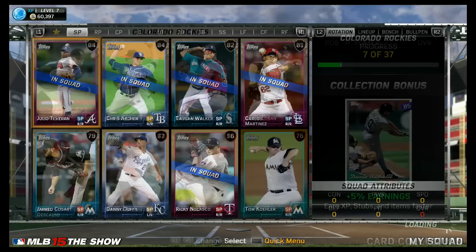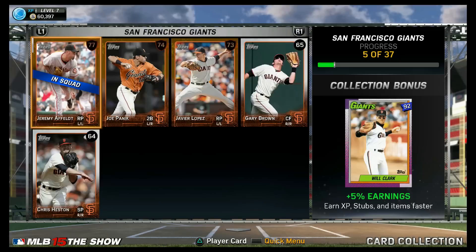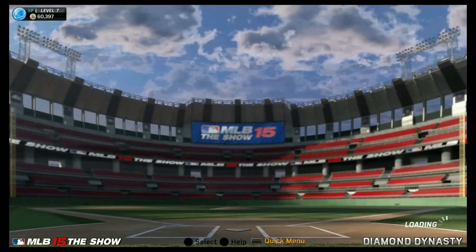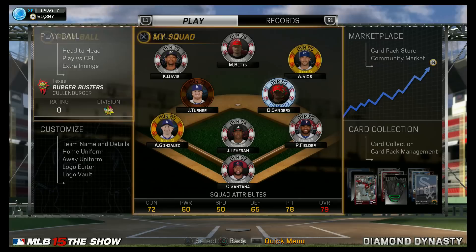Before I end this video, if you guys can let me know in the comments — some of you Diamond Dynasty veterans — can I knock out these collections and sell these cards back when I'm done with it? I think we could afford to do some of these with the stubs we have, but I could be completely wrong, so just let me know in the comments. Team's looking nice, 79 overall. Deion Sanders is 93 overall — I believe he just hit the Diamond tier in Diamond Dynasty. So that's my first Diamond card, Deion Sanders, who we created. Shortstop still needs to be sorted out, but so far looking good. Next video should be our first game with the Burger Busters. See you guys in the next one — take it easy, peace.